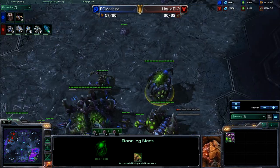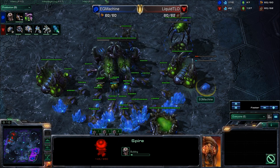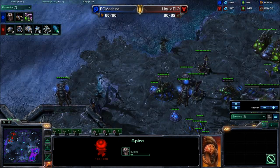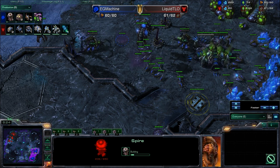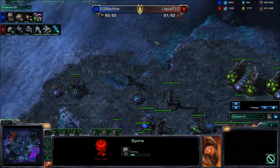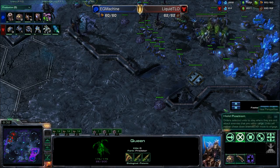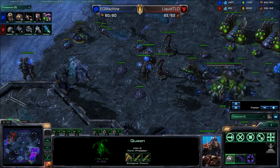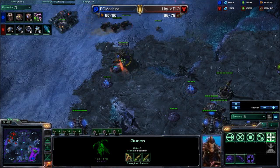Double Gas going up at the expansion for TLO and a Spire going down for Machine. So we're going to see the typical unit mixture for ZvT: Zerglings, Banelings, and Mutalisks. There's a third Queen out front — she's just for creep. Machine really wants creep spread.